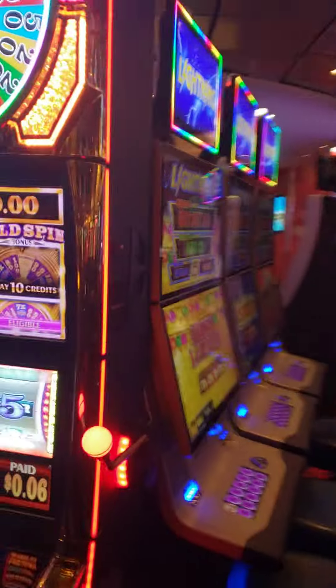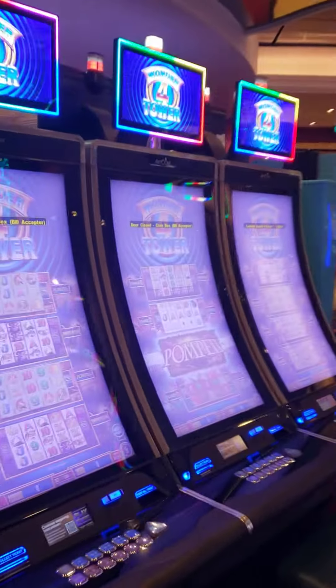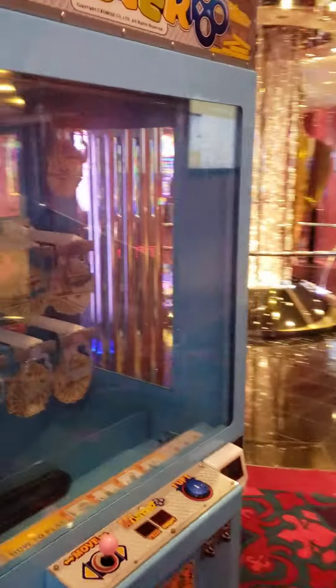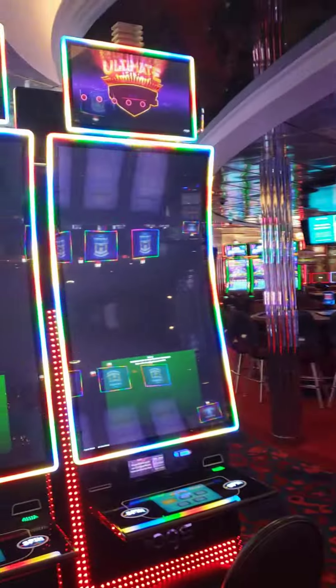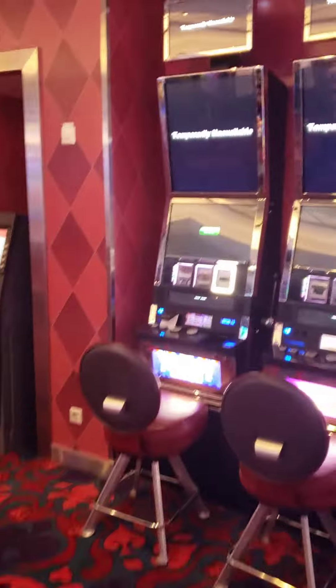So we're going to go over these machines. This is the non-smoking side of the main casino and there are some changes — I already saw a few. We got our Keymaster scam machine here. These are the Tiki Fortunes — you get the coins and they turn the reel wild. Then over here we got some Patriot Spins, Wild Gems, and Triple Jackpots.